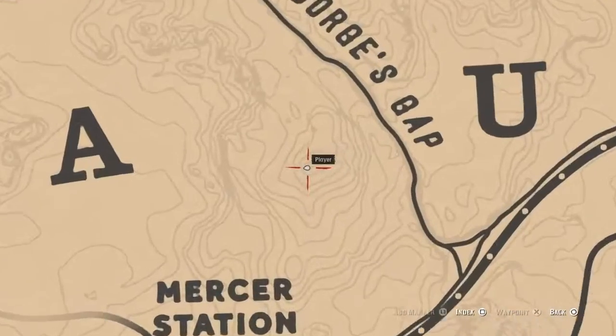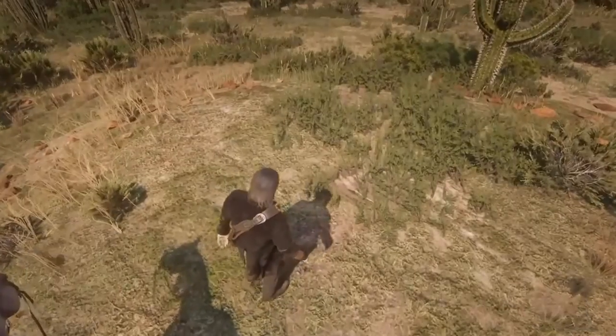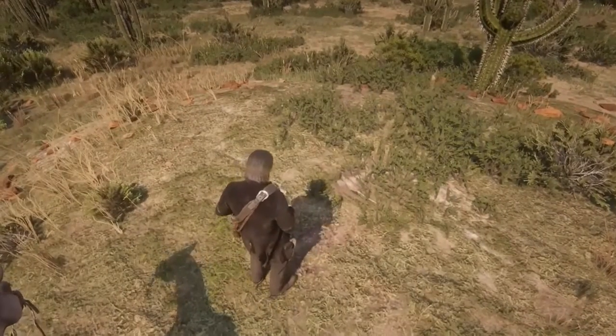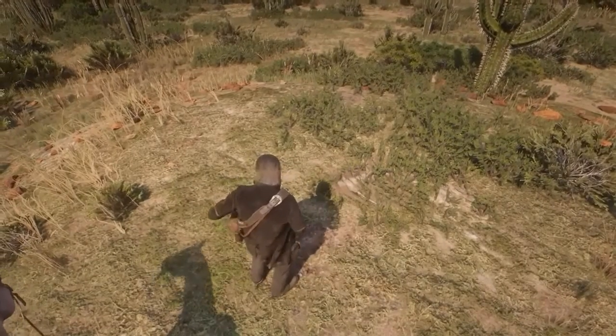Moving on to the next one, this dinosaur bone is gonna be located north of Mercer Station, right on the sidelines of George's Gap. You're not gonna want to go into George's Gap because that would take you elsewhere — you're gonna want to go over it.